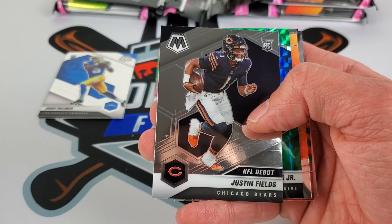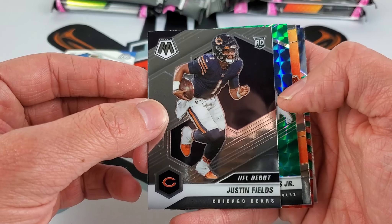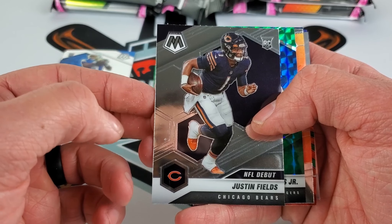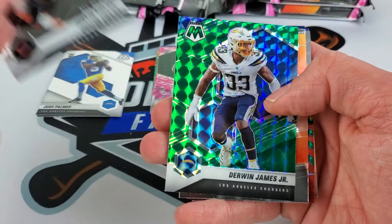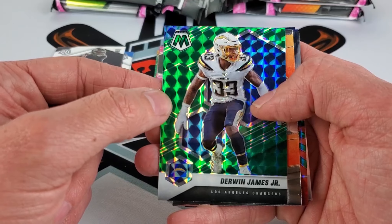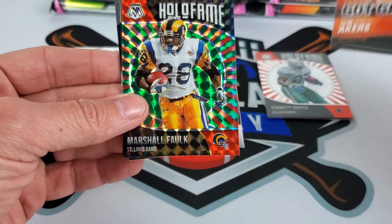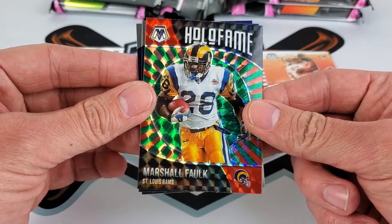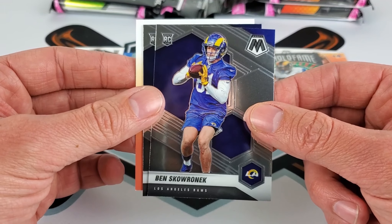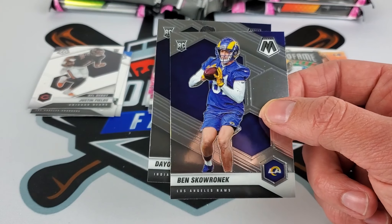We actually have a base — one of the big quarterbacks, Justin Fields. It's not the base — sorry, it is the debut. Justin Fields debut, there we go. Derwin James Jr. on the green, and we do have a green of the Hall of Famer Marshall Falk — we'll be okay with that.